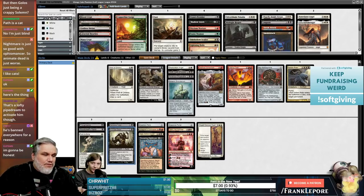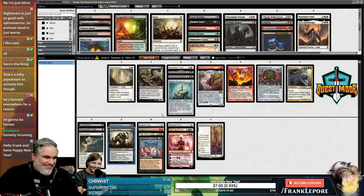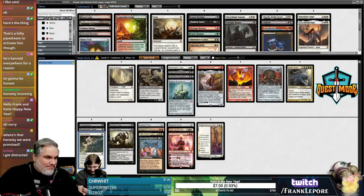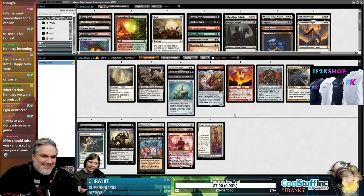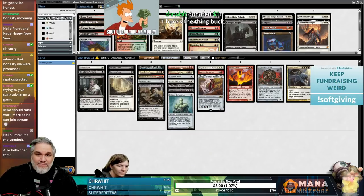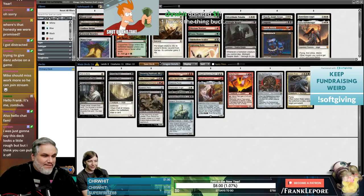We need literally one card, and we have Demonic Tutor to get it — I don't think that's really a pipe dream. I think we can cut Prowler — I don't think it's great. If you're cutting Prowler, we can still get their creatures and kill their creatures. Happy New Year! I think it's one of the removal spells — Path is instant and does kill planeswalkers.